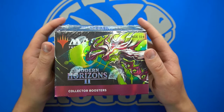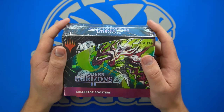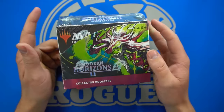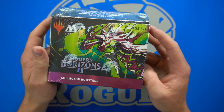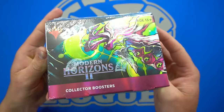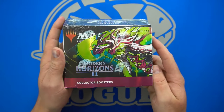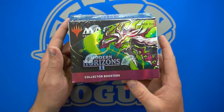When we first started, this was the big benefit — cracking a pack every month and sending it to patrons. As we grew with patrons, it became more and more difficult to keep up with the process. It's at the point where it just takes too many hours of shipping cards, creating labels, stamping, going through the names. It just became too much of a fiasco with over 180 patrons. So what we're going to do for this last one is open up these Modern Horizons collector boosters and give everyone a random card.